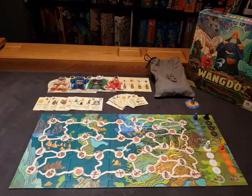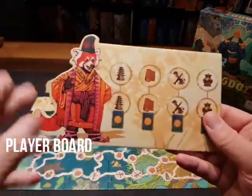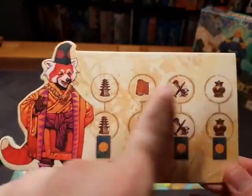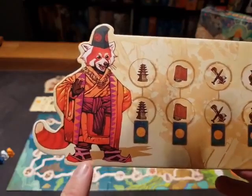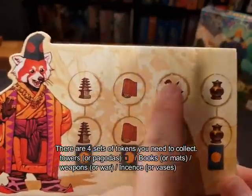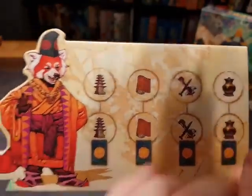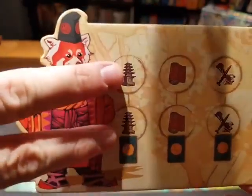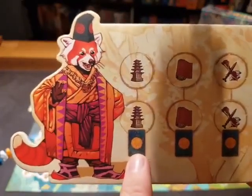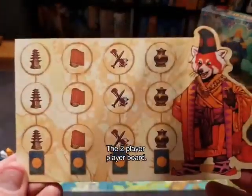These aren't really bears — they're bear statues. We, the players, will be using these player boards. This is the red panda's player board. All the player boards look the same in terms of what you need to accomplish, but everyone has a different type of bear on it. This part is for a three or four player game, and this is what you need to collect in order to end the game. It's a race to see who can collect these tokens first.